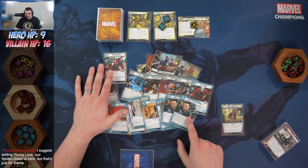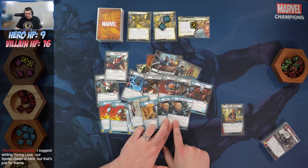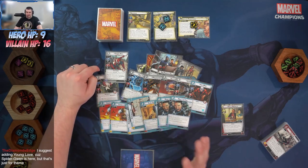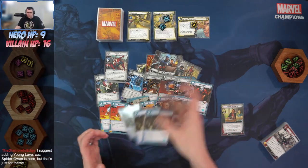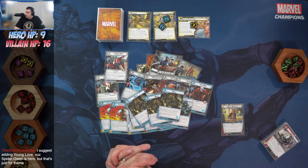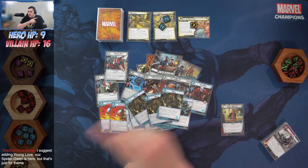We've got Make the Call — the easiest way to get Spider-Man onto the table. Make the Call lets you pay the printed cost of the ally and put it into play, ignoring requirement keywords. And we've got Moxie because we're going to be flipping a lot — after you change your hero form, plus one to all stats until end of round. Adding Young Love because Spider-Gwen is here, just for the theme.